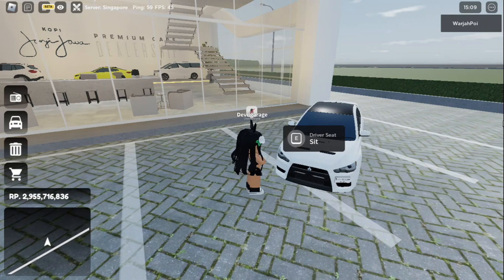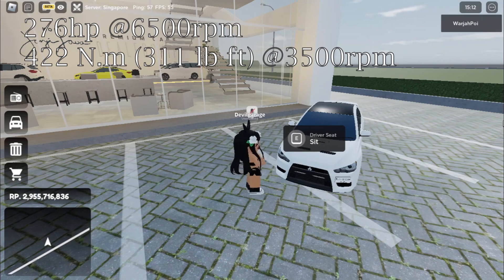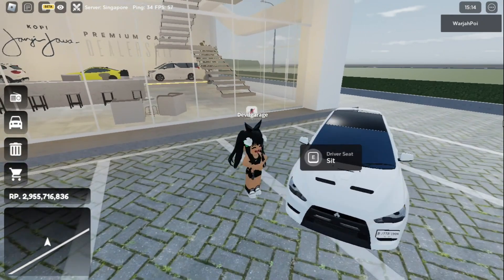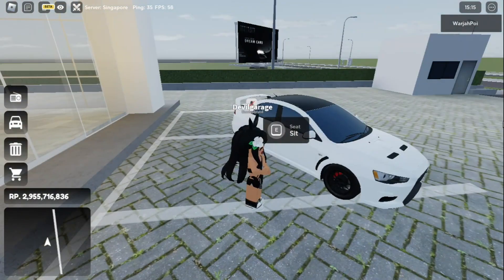I'm going to tell the specs right now, which are based in real life, Japanese market — which is JDM — 276 horsepower at 6,500 RPM and 422 Nm or 311 lb-ft at 3,500 RPM. If you want even faster, go for MR, which is the cheaper option but more boring.